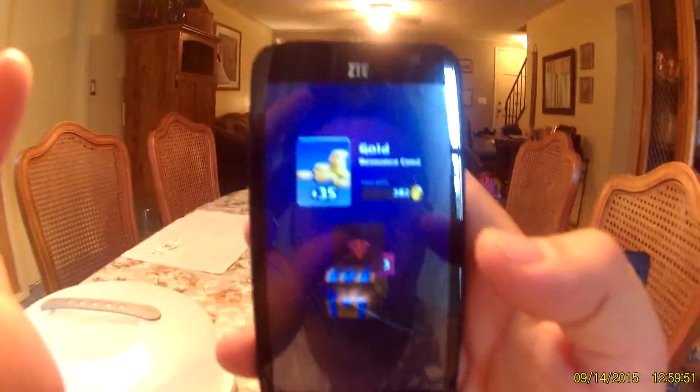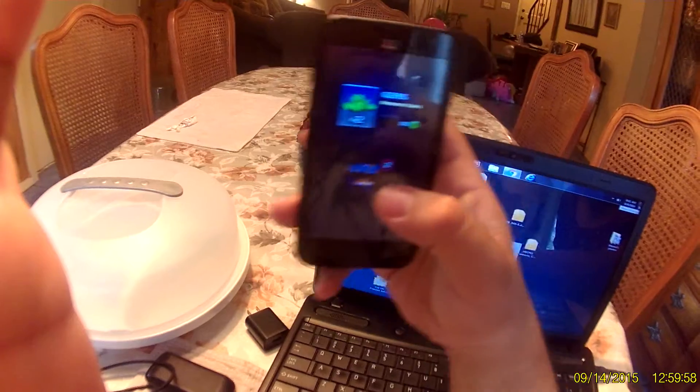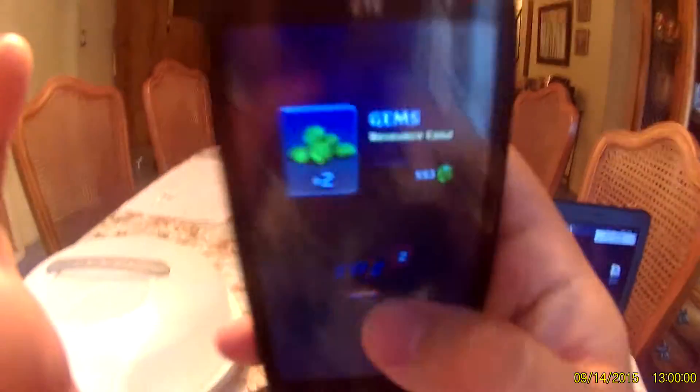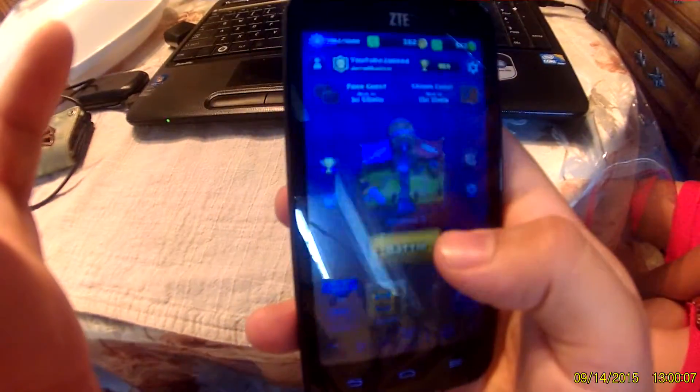Okay, right there. Hold on, I can't see what's going on. Okay, so now we got 35 coins, two gems. Can you not please touch the computer? I'm doing stuff on there. And we got two barbarians and three spear goblins.